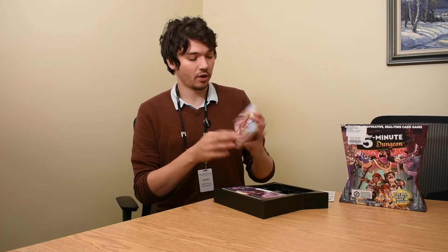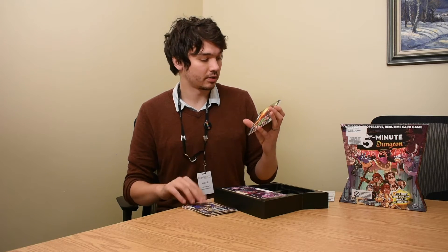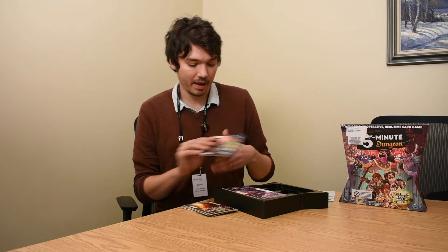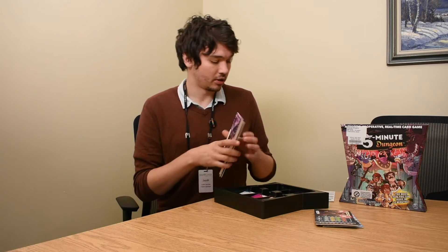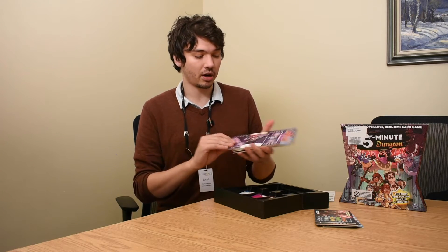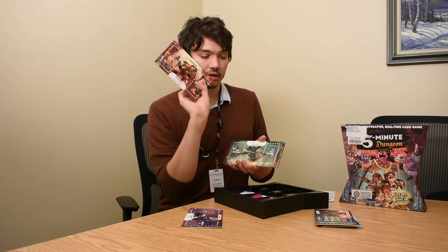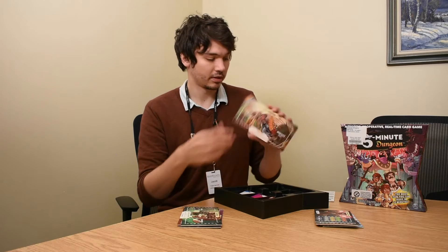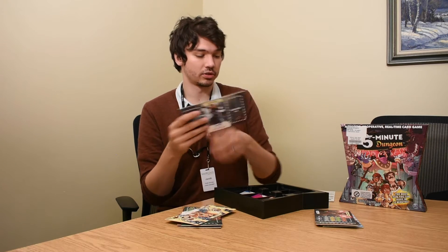You're going to have some boss cards that go from Baby Barbarian to Zola the Gorgon, to the Grime Reaper, a freaking dragon, and the Dungeon Master finally. You're also going to get different player cards such as ninja or thief, barbarian or gladiator, ranger or huntress, valkyrie, paladin, wizard, and sorceress.